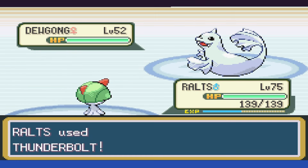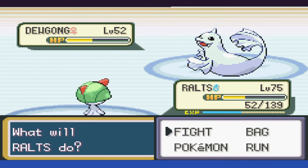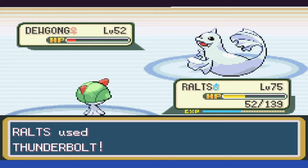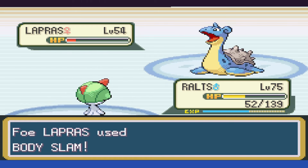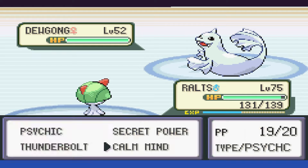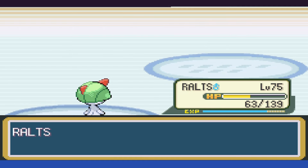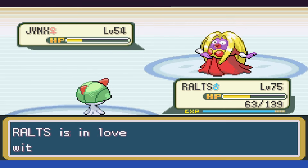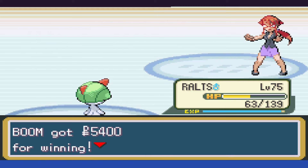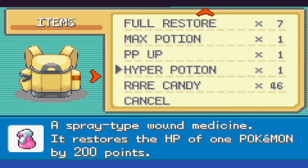Let's take on Lorelei. With Dugong, we open up with Thunderbolt, taking it to right about half as Surf connects for solid damage. We go ahead and set up some Calm Minds, because if we don't take out the Dugong without setup, the Lapras absolutely won't go down. After a few Calm Minds, we knock it out with a Thunderbolt. Lapras is up next, and we cross our fingers and take it to red as it uses Body Slam, and knocks us out. What we do is set up Calm Mind four times against the Dugong, then knock out the entirety of her team in one shot until we get to Jinx. Jinx is kind of annoying and keeps putting us to sleep and attracting us, but thankfully it also goes down with a few attacks, winning us the battle. This did actually take four attempts to make sure the Dugong wasted time with things like Safeguard and Hail rather than just attacking.